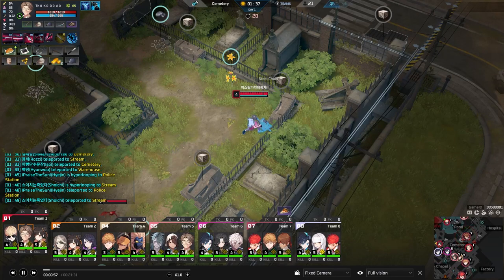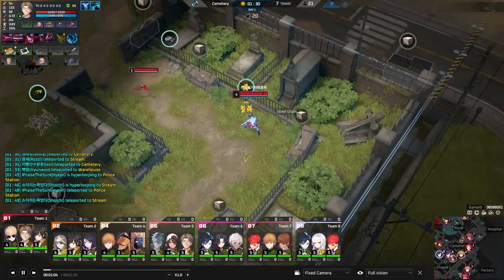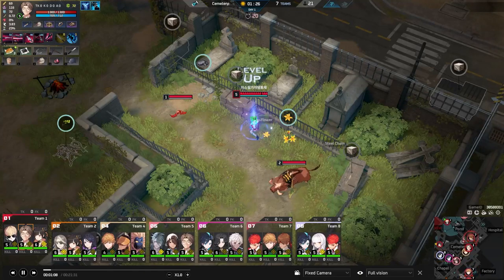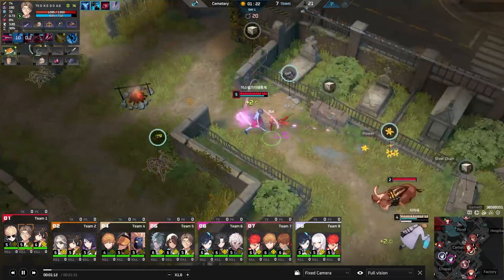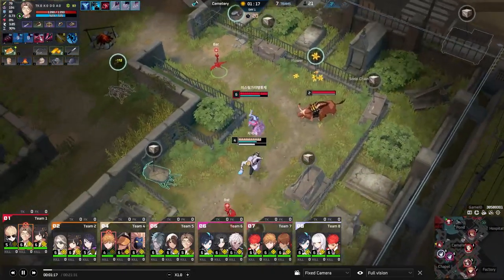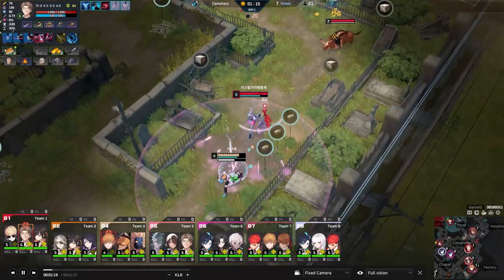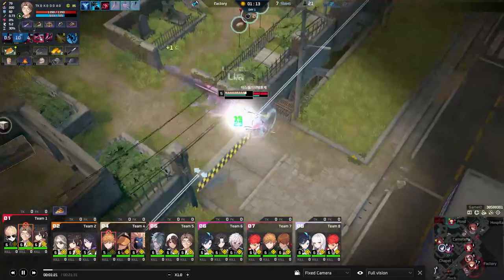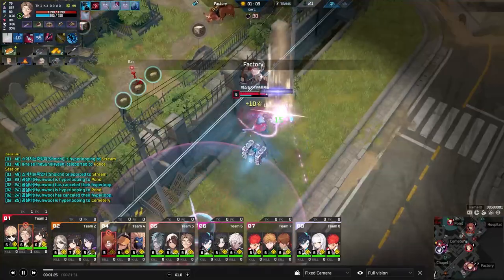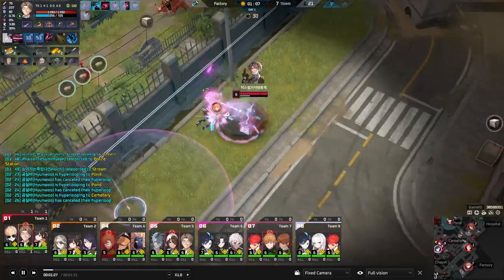Absolutely — definitely a big skill-expressive type of character. For people who don't really know how Suichi works, let me go over a little bit of his kit. First is his passive, Phony Deal. Suichi earns a stack of Phony Deal each time he hits an enemy with a skill, and this can stack up to five times. As soon as he hits five stacks, his next basic attack deals bonus damage and a dagger will fall behind his enemy.